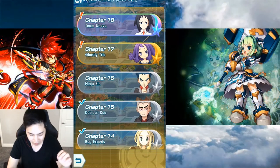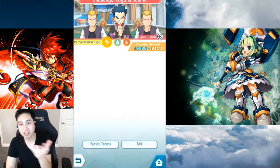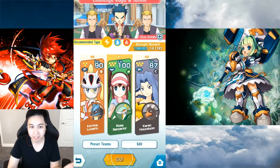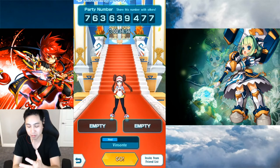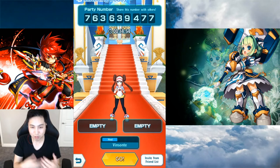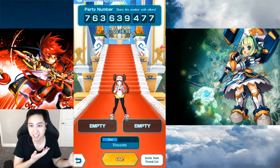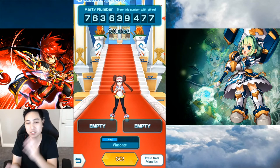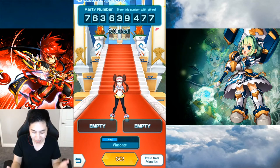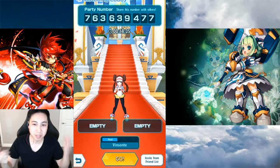A replay or retry button for co-op would be nice so I can run it again with the same people. This also ties into rejoining rooms — after we complete a room, it kicks everyone out and I have to remake the room, then people have to rejoin again. One way to fix this is to send everyone back to the room screen with the same people, whether the battle is lost or completed. They'd probably need a ready button or something, but it would be great.